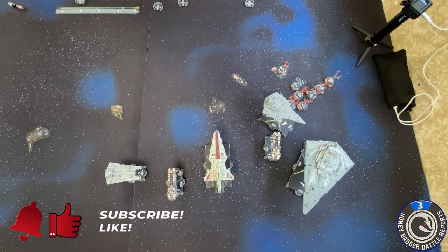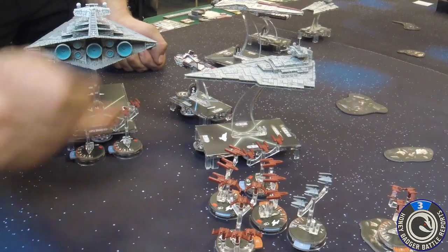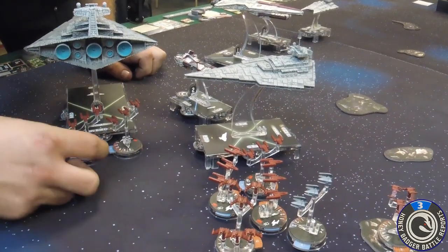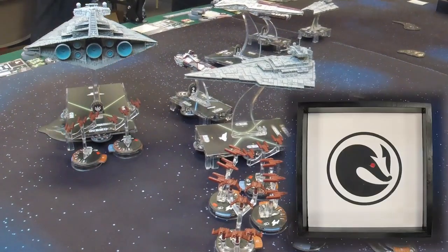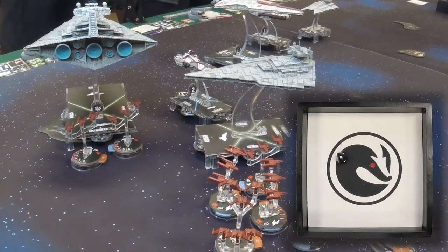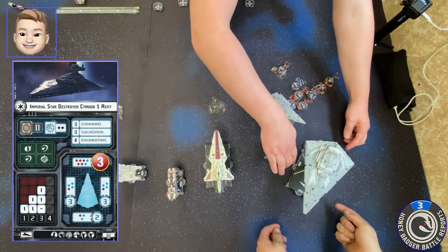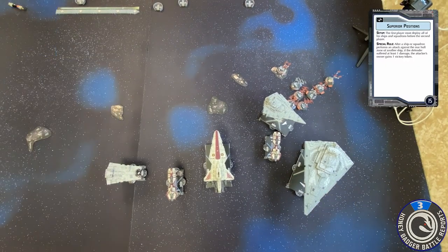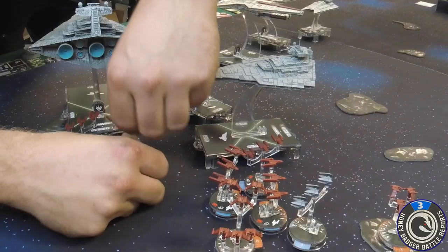Now squadron phase. I have two guys here and one there, so I have three. They activate two and then you'd activate your one. I'm going to activate these two guys that are behind this guy. I'll activate one of them first — he's bombing the back of your ISD. Hit — don't redirect that. Does that count as suffering damage to the rear? Yes — so I get a token if you deal damage and hit them in the back. If it's redirected though...